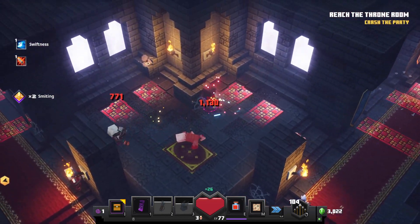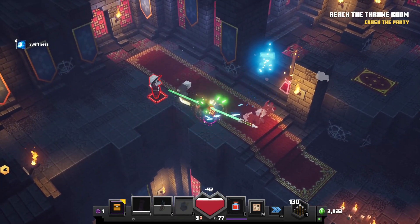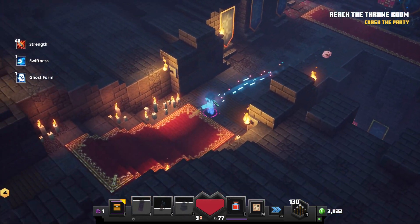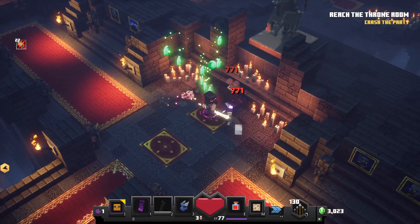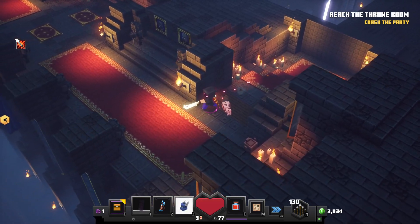I'm using the glaive here to keep my distance, but it still lands melee damage. This is still one of my favorite setups, so I don't mind making the most of it. Let's get the strength potion — that'll be good. So far we're making quick work of this, just consistently moving through. I'm excited to check out the new level no matter what. It is just so cool that they're still adding content to this game.